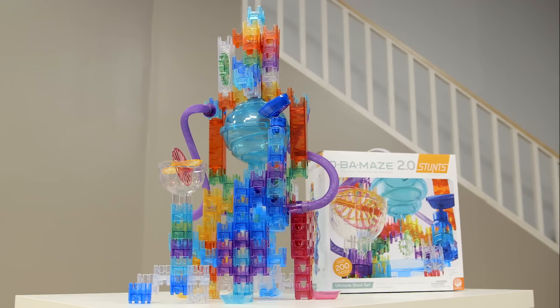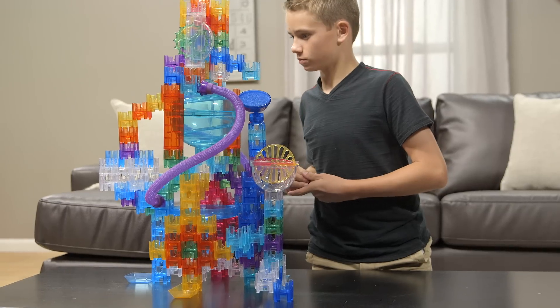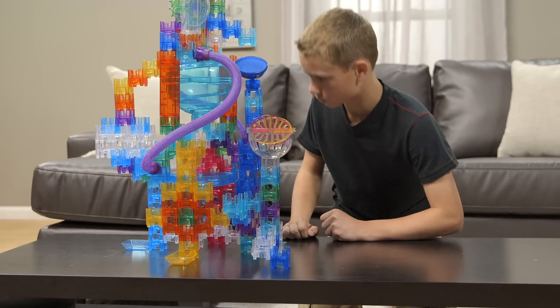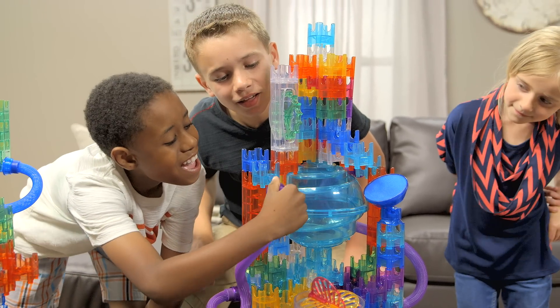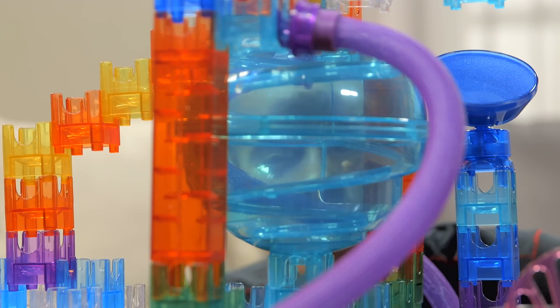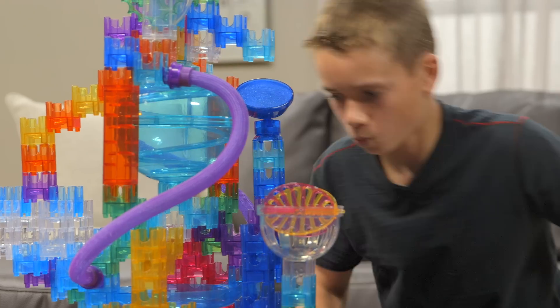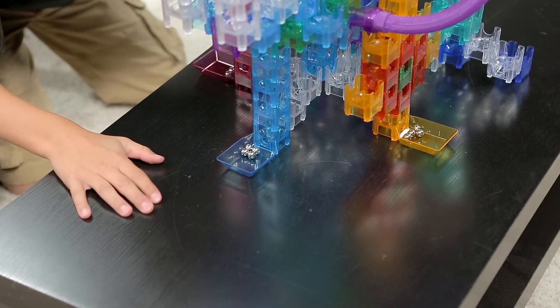The Ultimate Stunt Set features every stunt in the Cuba Maze arsenal, plus exciting new additions. With over 170 pieces and a full spectrum of colors, you'll be able to create the most zany, zig-zaggy action ever. The impressive new spiral sphere takes center stage, and a fourth kind of cube, the Quad Exit, will leave everyone wondering which way will the marbles go? While the marble catchers put an end to runaway marbles.